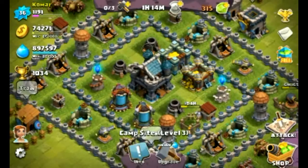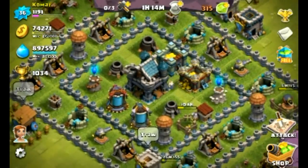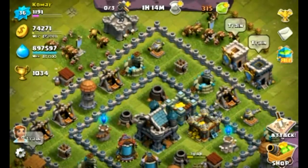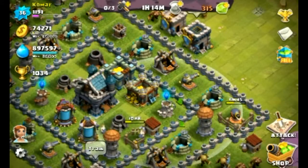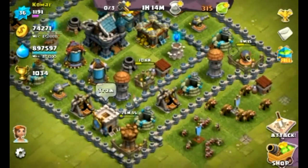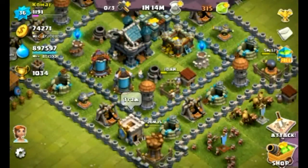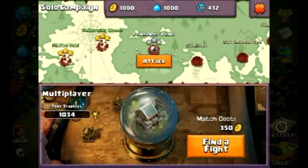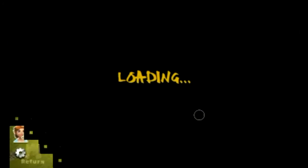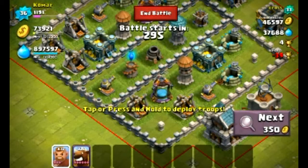You guys can see my base — I've got 3 mortars right now. The hidden tower is going to be built in a day, so I'm happy about that. I finally got that, took me a while. You need town hall level 7 for that — took forever, 6 days, it was just annoying. I couldn't use gems either, because I need a thousand gems for my fourth worker, and I really need that fourth worker right now. I only got 300 gems and I totally need a lot more.